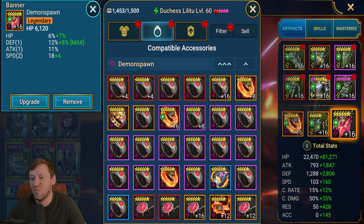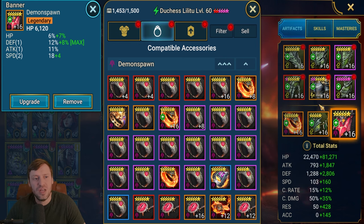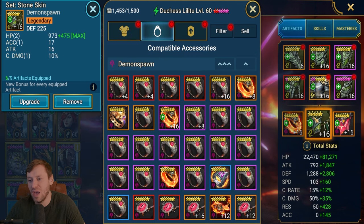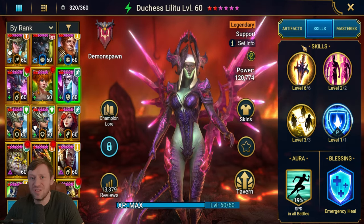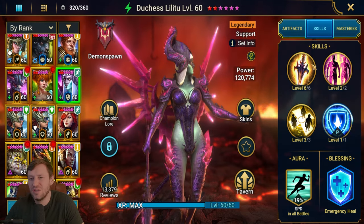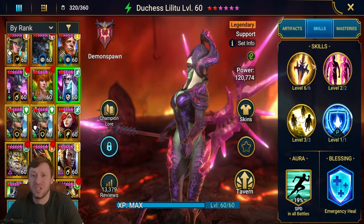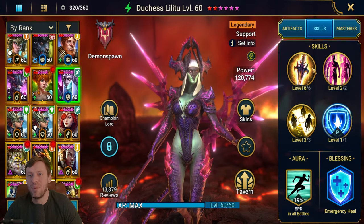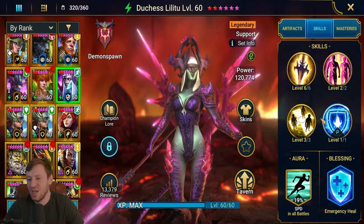One thing I'm lacking is my ascensions haven't been the best - I haven't done the amulet and stuff yet - and my faction guardians is lacking as well. I don't think I have enough to get the Resistance or Speed stat boosts, which would significantly empower my Duchess.